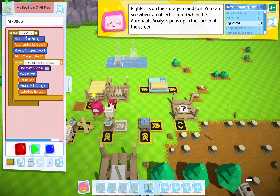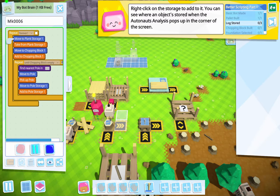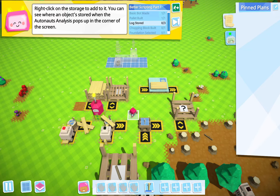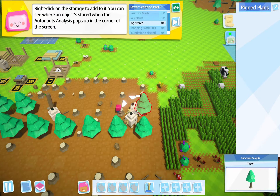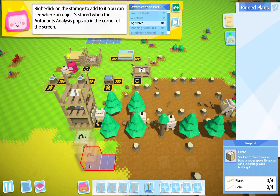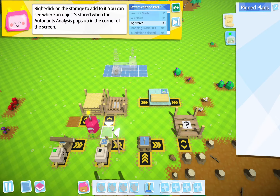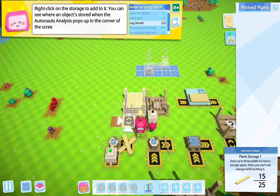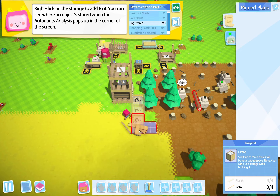And then repeat this — move to plank, add to chopping block. Okay, you should be done, good to go. You sure are good to go. This guy's already out of juice. Alright, now I've got a whole bunch of this stuff — holy cow. But now that they're automated this should go a lot faster, so four poles and four planks.